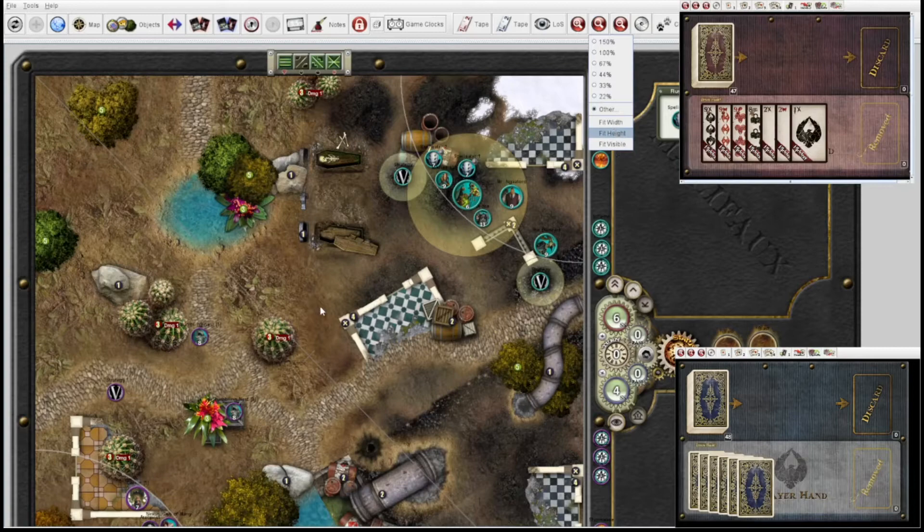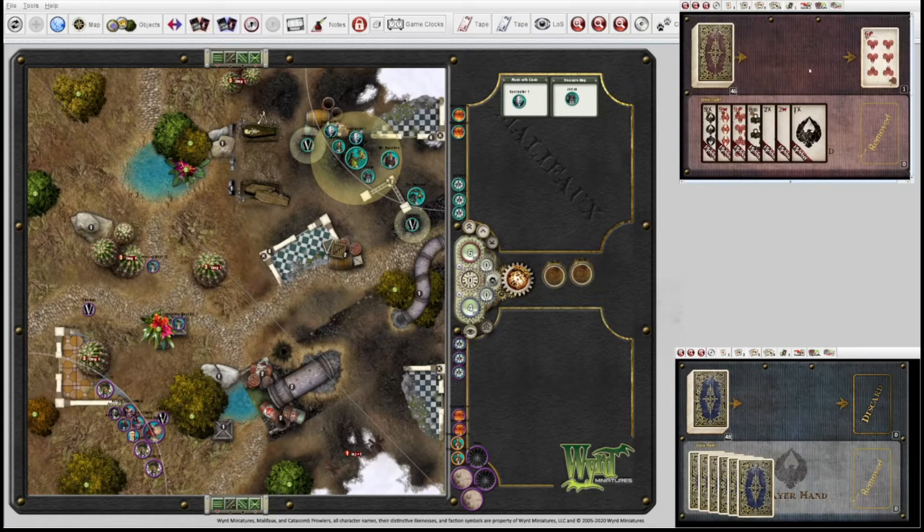Here is a 6. I will ask you to go first and you'll grab a few pass tokens. Don't forget to lock in your schemes as well. I have 11 models to your 7, so you can get 4 pass tokens.